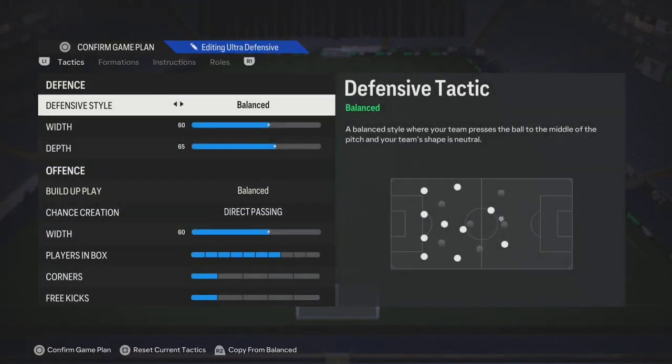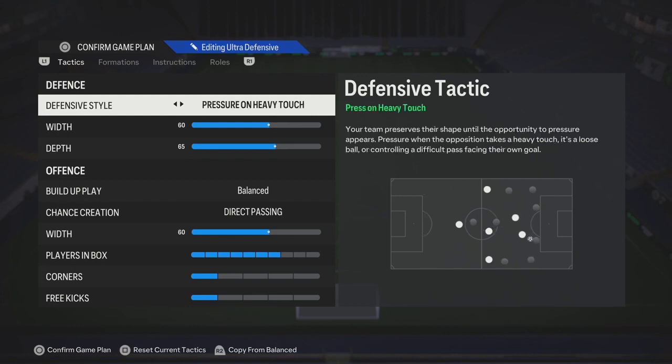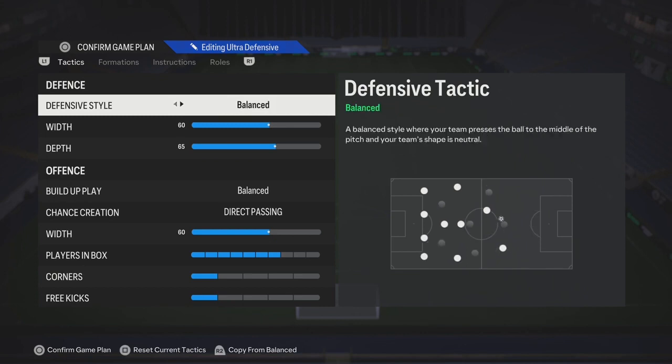So for defensive style, you got two options. You can either play balance, or if you're a pressure style player, then you use pressure on heavy touch. Try both of those settings and see which one works for you.